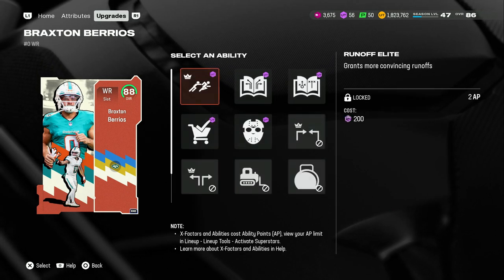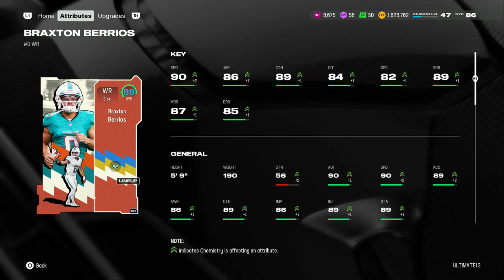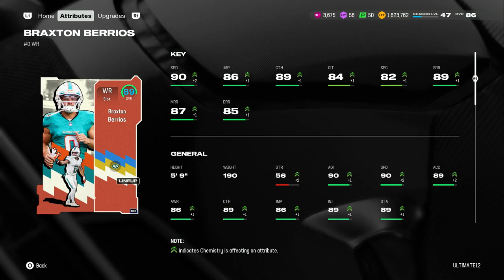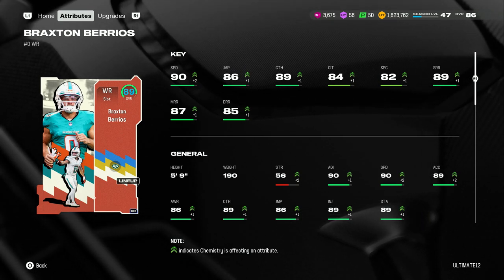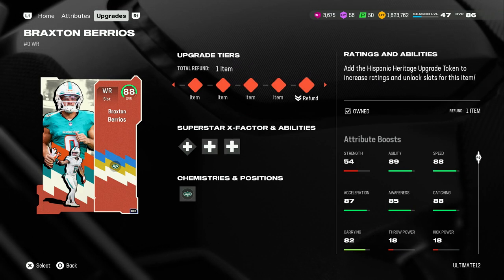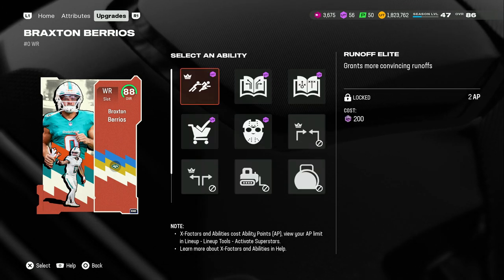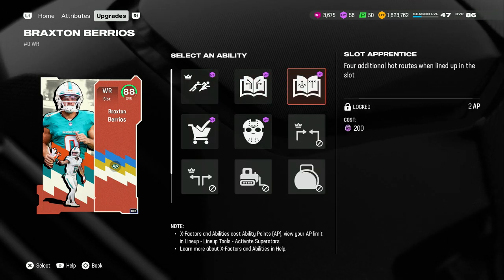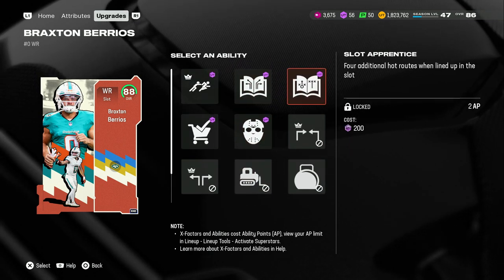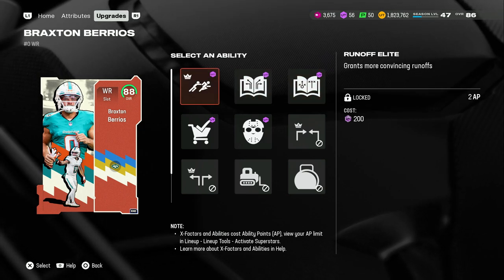I know I'm like a week late, I've been taking care of stuff. I do run a jet steam team so he is 90 speed, 89 jumping, 89 catching, 84 catching in traffic, 82 spectacular catch, 89 short route, 87 medium, 85 deep. I didn't know this dude was 5'9 — I did not know. But a lot of people are happy with this card because he does get Slot Apprentice and Matchup Nightmare, which helps with those zig routes. I might end up putting Slot Apprentice on him, but with me having Gunslinger it's kind of hard because Gunslinger takes up all your AP.